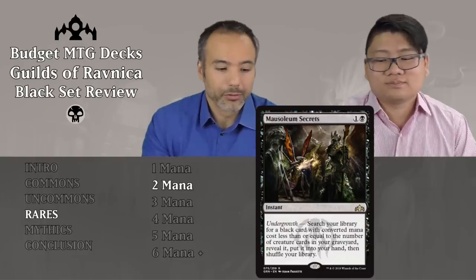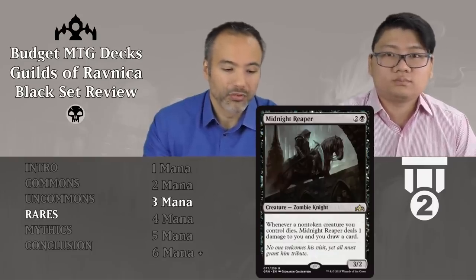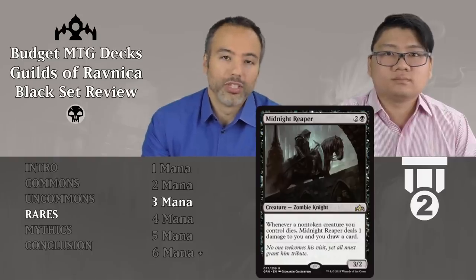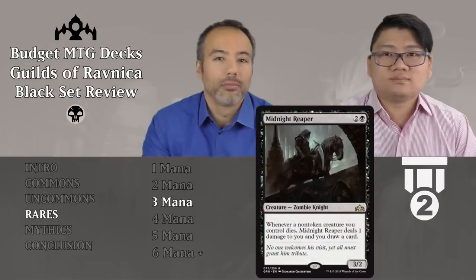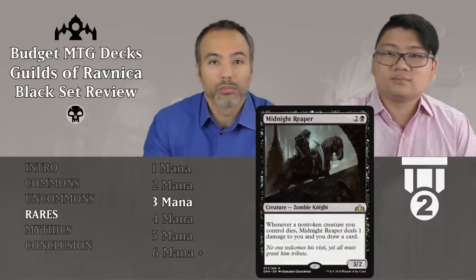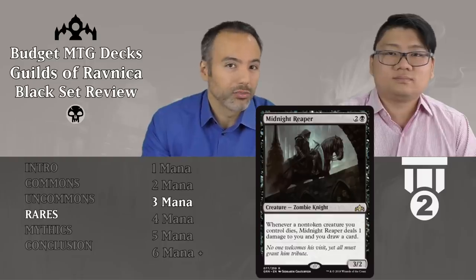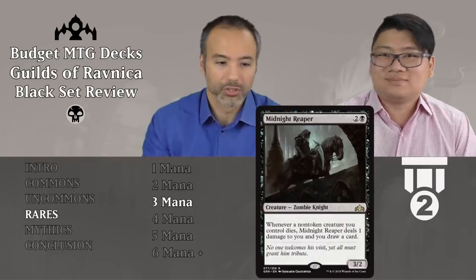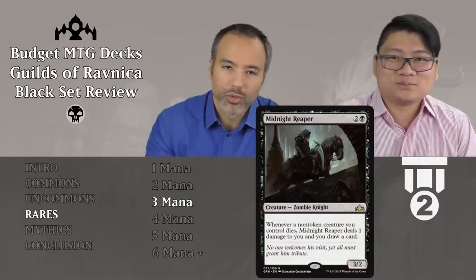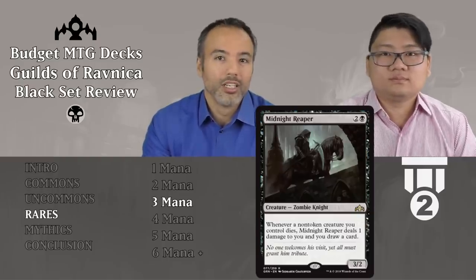A card that's not terrible — Midnight Reaper for two and a black. For three mana, it is a 3/2 zombie knight. I already like the body for the cost. Additionally, whenever a non-token creature you control dies, it deals one damage to you and you draw a card. This is absolutely sick — immediately tier 2. If you're in black, this is auto-include because we're playing a lot of creatures in limited. This card is always going to give you value. The one damage is irrelevant and the card draw is going to be absolutely insane.